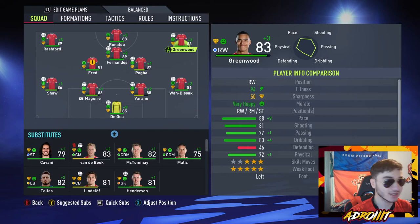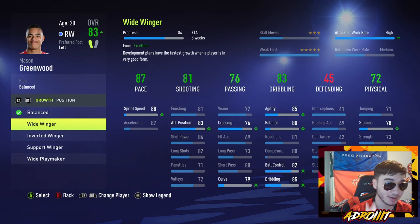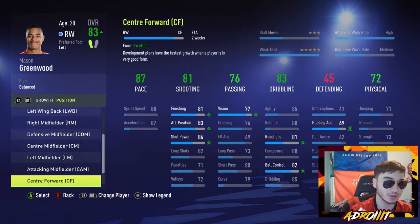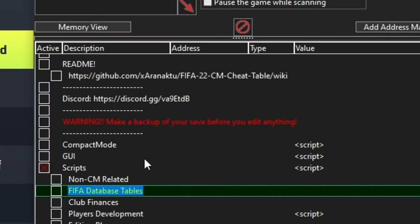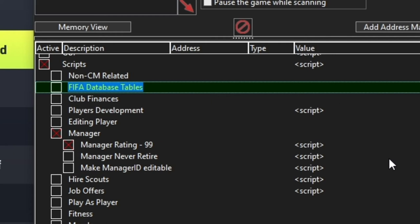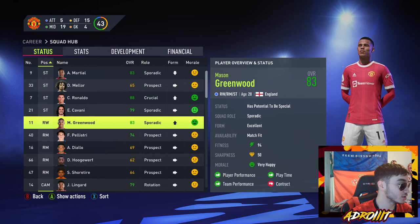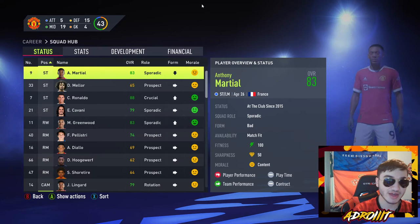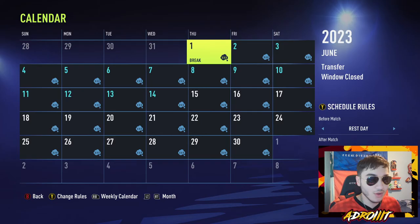We're back with season two. Mason Greenwood is already at 83, representing his national team. I want to clear up something controversial from FIFA 21 — I do not use development plans. He remains on Balanced, I promise I haven't changed it. The only thing I changed was making him a right winger. Let me also show the cheat engine to clear everything up — we have the 99 manager rating and unlimited player releasing. That's it.